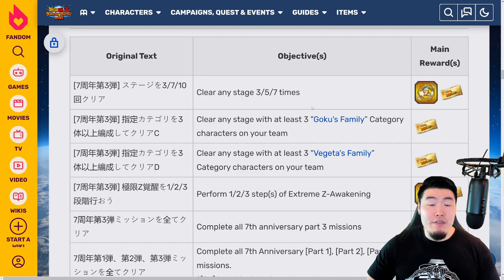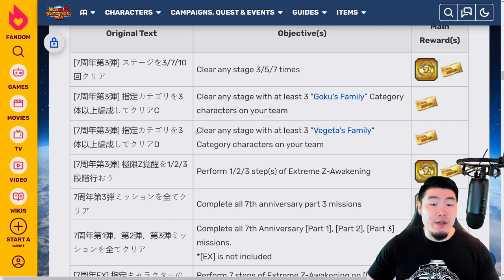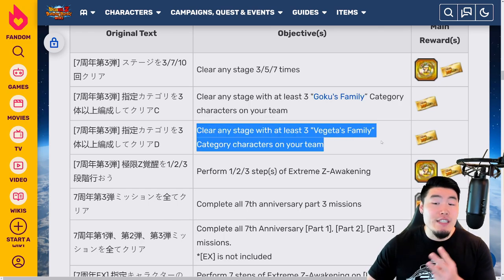Then we have a mission for clearing any stage with at least 3 Goku's Family category characters on your team, bringing us to 3 tickets. And we have another mission for clearing any stage with at least 3 Vegeta's Family category characters on your team, so that's 4 tickets.